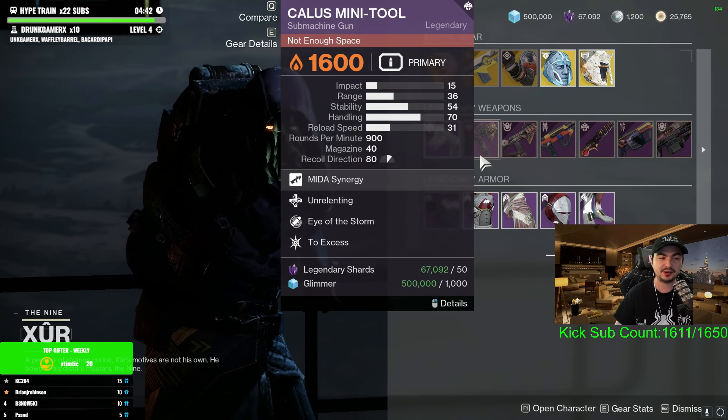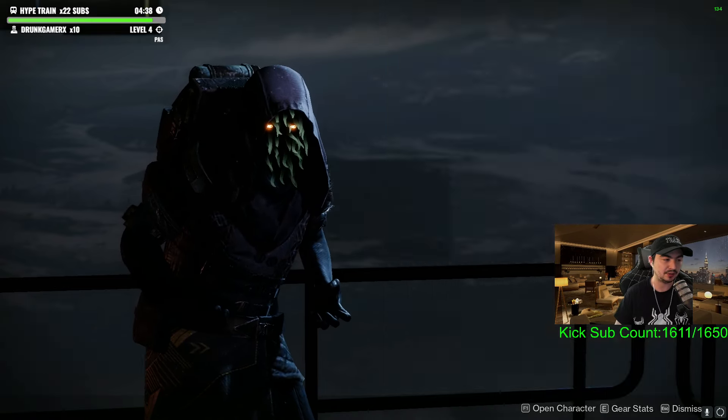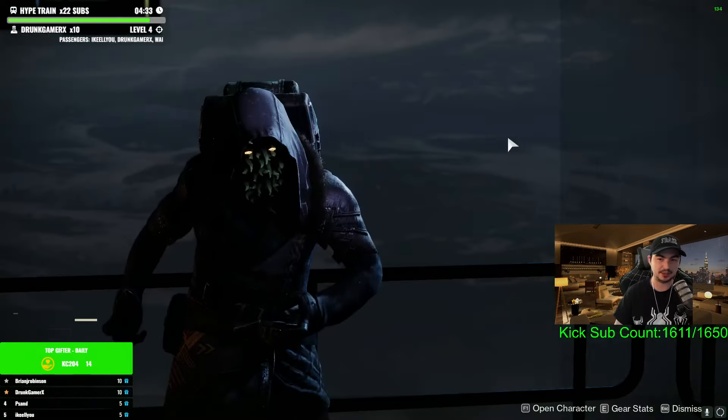All right, so we have a pretty crazy Xur this week. He has a Kalos Mini Tool, an Aikylus SMG, and a Retrofit. So if you go over to the tower, you're going to go to the hangar by where St. 14 is.